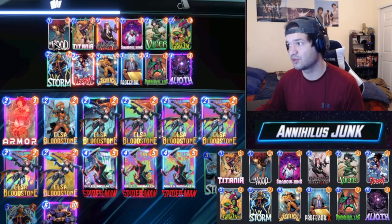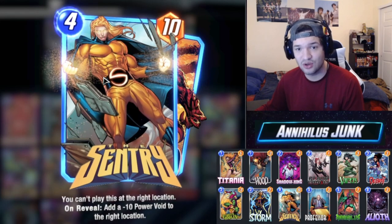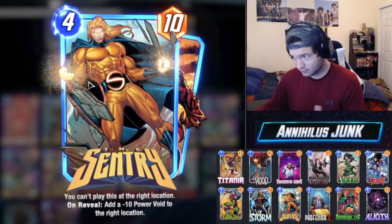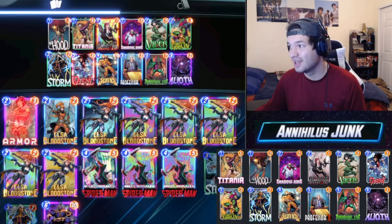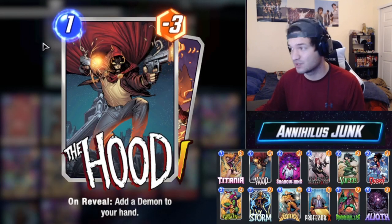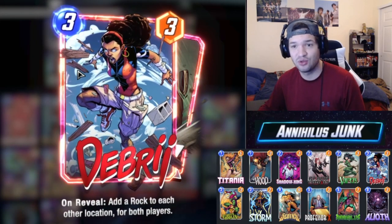Annihilus paired with cards such as Hood, Debris, and even Sentry — these cards all produce zero or negative power cards. Sentry adds a negative-10 power Void to the right location. Hood is a 1, negative-3, and we get a Demon to our hand, so 1-6 which is really good. We also have Debris, which adds a rock to other locations.